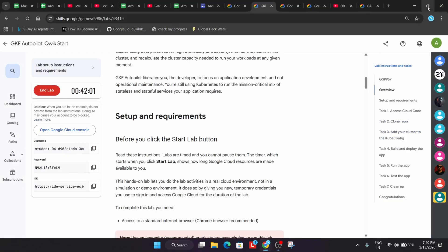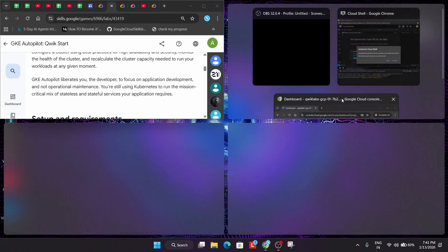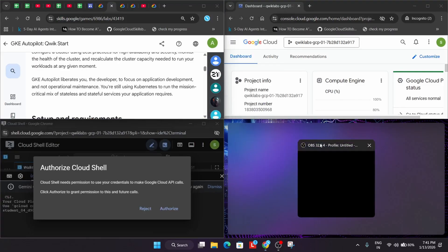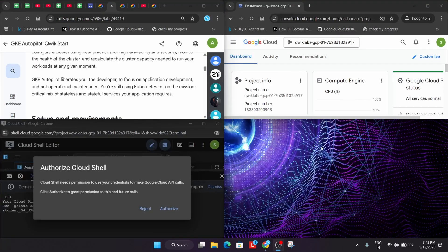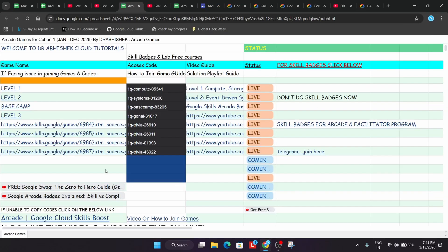You can open four screens simultaneously — one side for the lab tab, one for the Cloud Shell, one for the Cloud Console, and one for a YouTube tutorial video. This way you can complete the lab very easily; it will be a piece of cake.